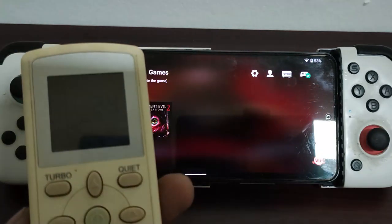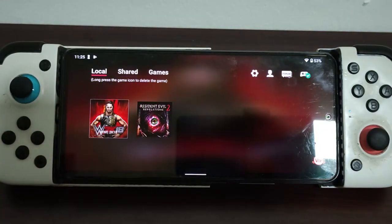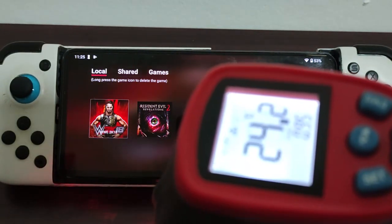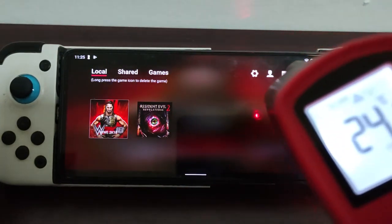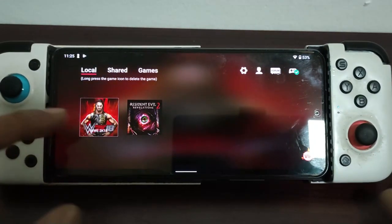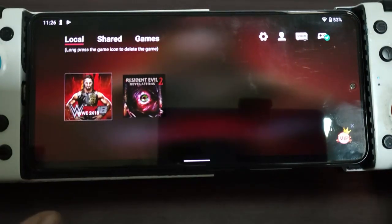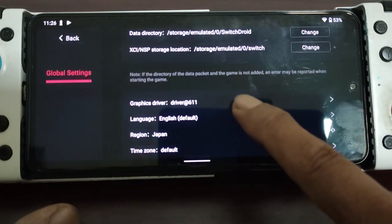The room temperature right now is around 24 degrees Celsius. The device temperature at the moment is 25 degrees. We will test 2K. I'm using the Adreno 611 driver on the POCO F3.